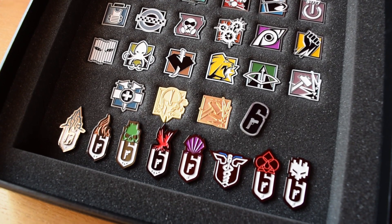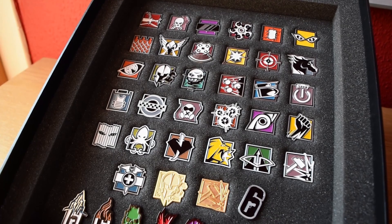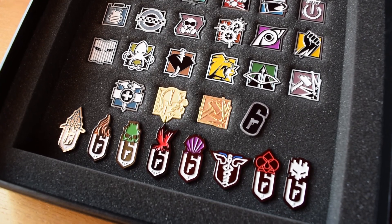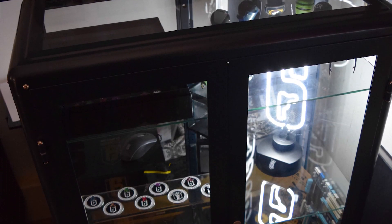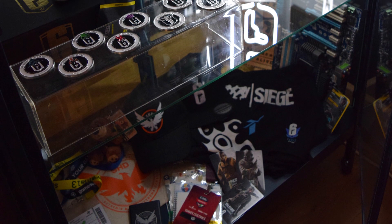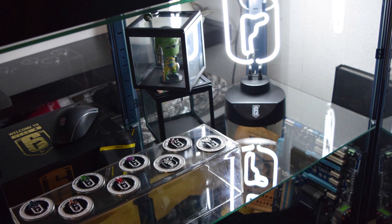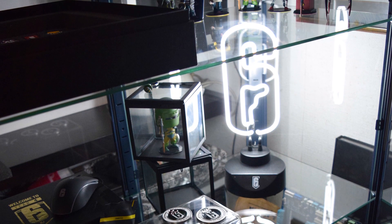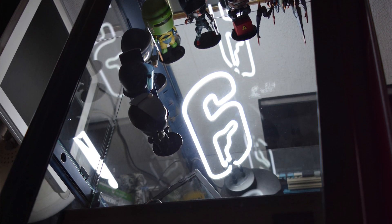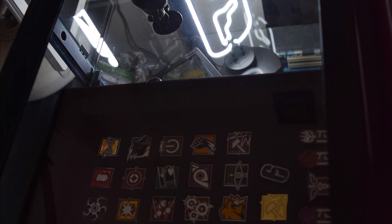I've taken everything I've gathered — all the Rainbow Six merch, Ubisoft merch, and other merch I've collected during my time as a YouTuber — and stuck it in this glass cabinet. I finally decided I need to get this stuff on display, and I think it's looking pretty cool. Still going to play around with it a little bit, but overall I think this looks absolutely gorgeous and I'm so happy to have all this stuff here. There are links in the description below if you want to check out the Koyu Store and links to other stores as well. Thanks for watching and I'll catch you next time.